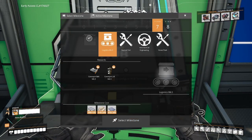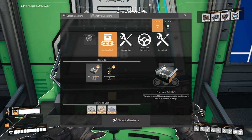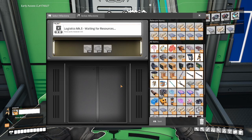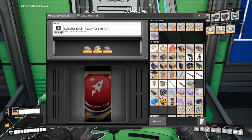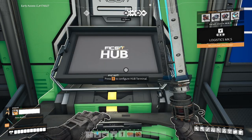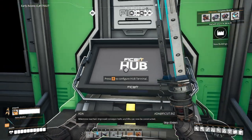The first thing we're going to unlock is Logistics Mark V, which gives us the Mark V conveyor belt that makes use of those all-clad aluminum sheets. This will allow us to move up to 780 items per minute, which will greatly simplify production lines in some of our larger and more complex factories. I'm very excited about this.